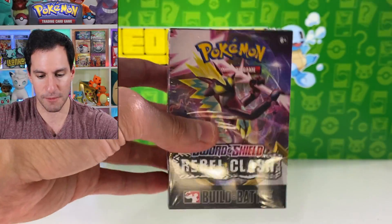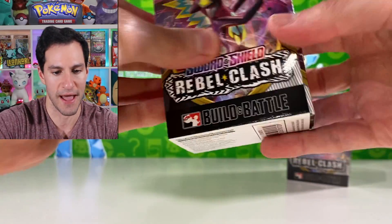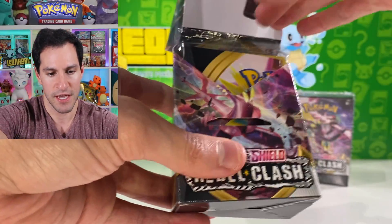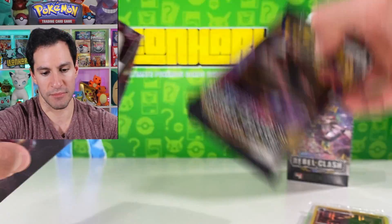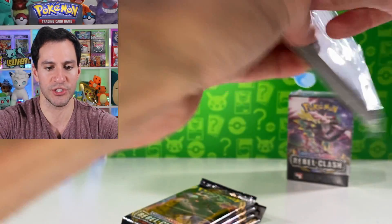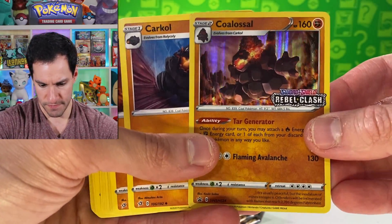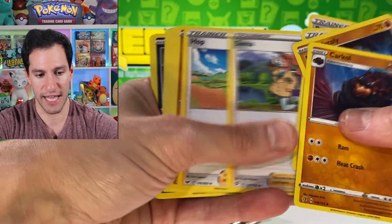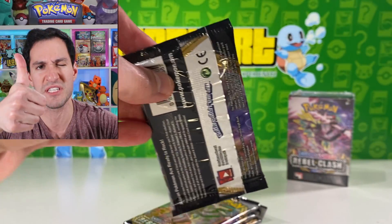Nothing too crazy so far — there's usually one box in every case that has just absolute incredible pulls in every single pack. All right, next box up! I'm assuming we've probably seen both types of Pokémon-type decks you can get. I think that may be my favorite one. These are all the same cards, and then there's the code. Simple reminder guys — hit the thumbs up button, let's get this video to 8,000 likes!